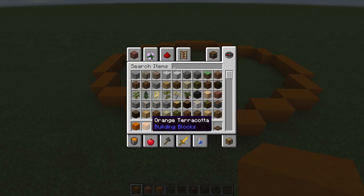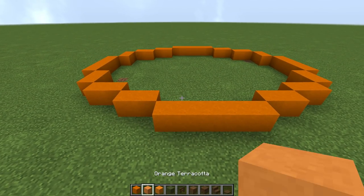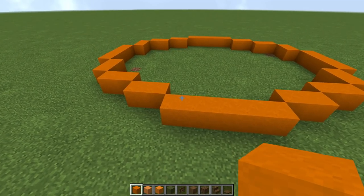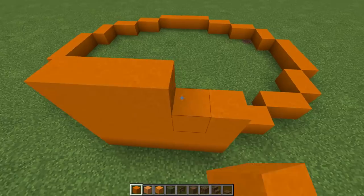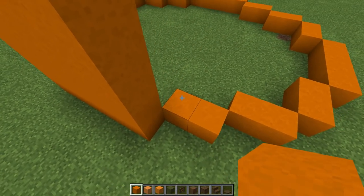I'm going to mix and texturize with all this orange, but for now I'll just go with regular orange terracotta and orange concrete. Let's do orange concrete first, then raise it up and play around with it. I'm lifting this up — let's go five up on that section, then this one I'll take up one, two, three, and this one up by one and two.